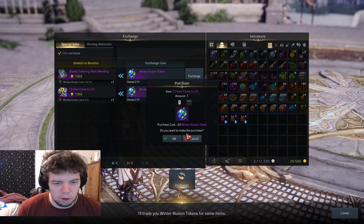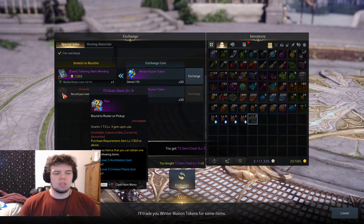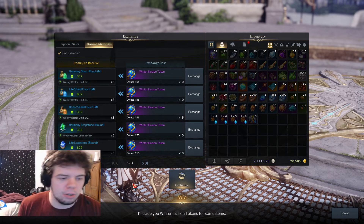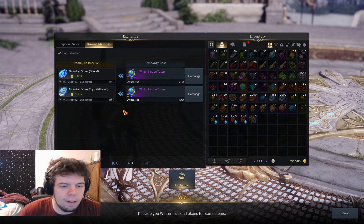I haven't actually bought the gem chest this week, so we're going to go ahead and buy that. Boom. It just gives you some good old gems, very useful. You can also buy honing materials like shards, leapstones, all the good stuff.